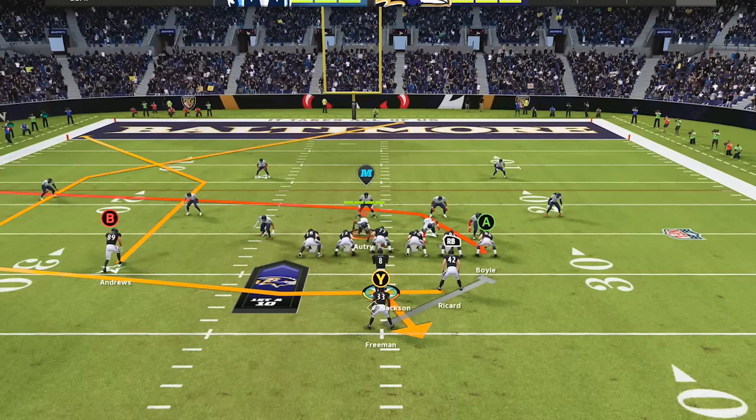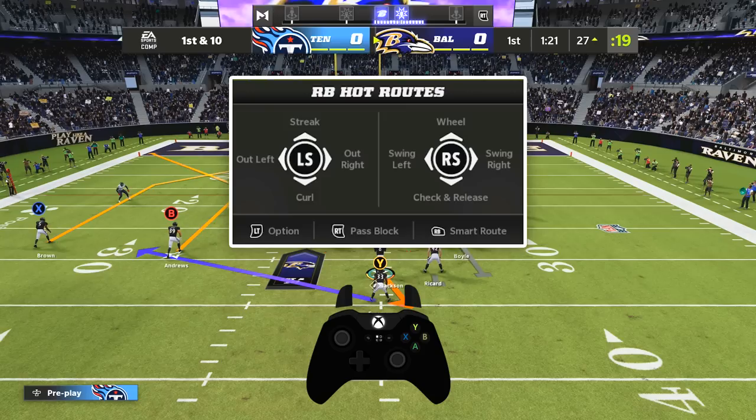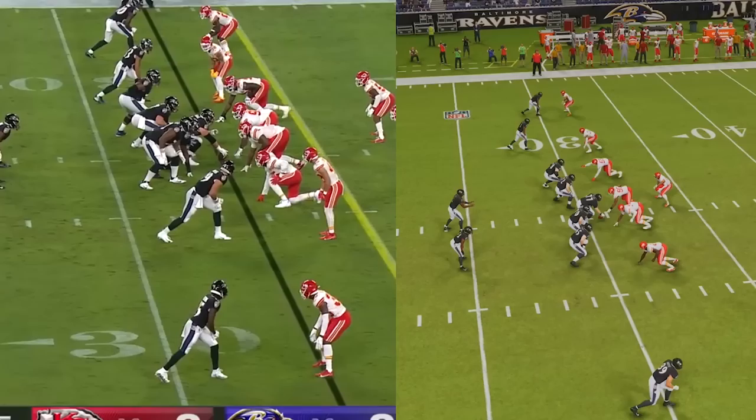To run this in Madden, we are using the play PA Boot Left in the formation Pistol Strong Slot. Make sure you're on a hash with your receivers on the wide side of the field, and to match the play in real life, make sure you sub in Mark Andrews at slot receiver. The adjustments are to block the tight end, block the fullback, and put the running back on a check-and-release route by pressing down on the right stick once you're in the hot routes menu. This play is incredible at attacking both Cover 2 and Cover 3, and as long as you pass the ball outside by holding the left stick to the left as you're throwing, you'll be able to hit Mark Andrews for the wide-open touchdown.